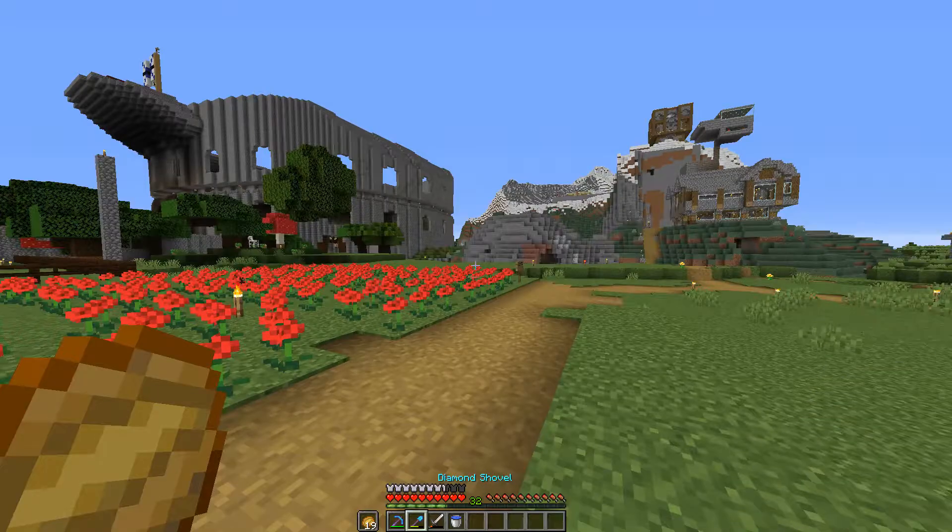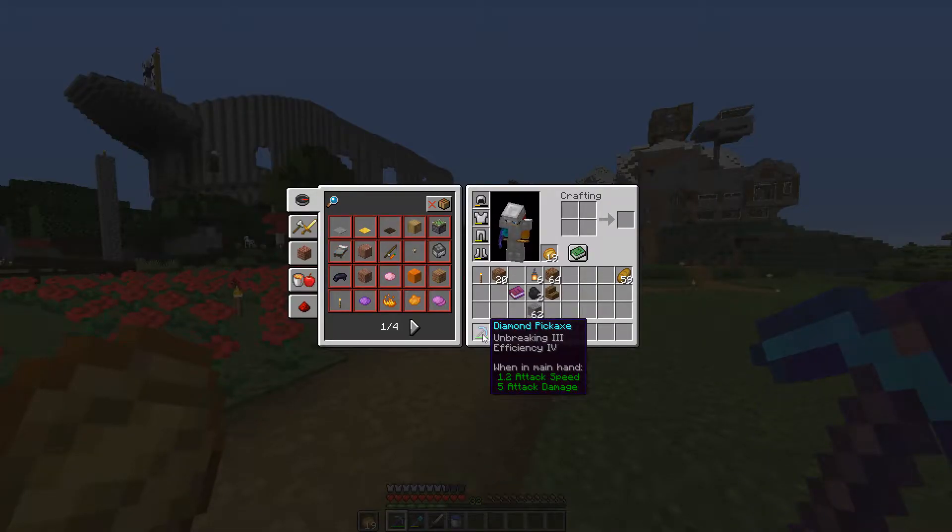The first update is my new tools: a diamond pick with Unbreaking 3 and Efficiency 4, and a shovel with the exact same thing.